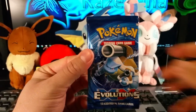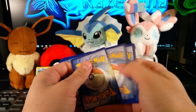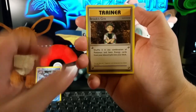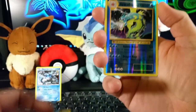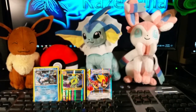As usual Charizard will be last, so let's start with Blastoise. We start out with Growlithe, Pikachu, Psychic Energy, Charmander, Rattata, Rocks Grit — that is not a secret — Professor Oak's Hint, Metapod, a reverse Gyarados — excellent, that's one of the reverses I wanted the most, so that is one point — and a Mega Pidgeot EX. From that one pack we got four points. That is awesome.